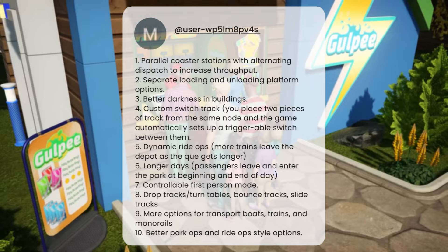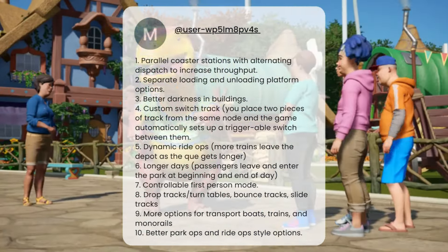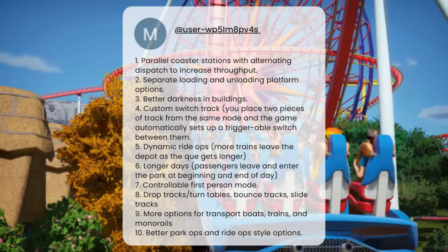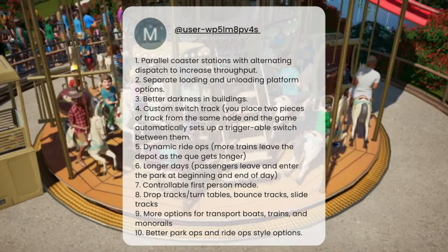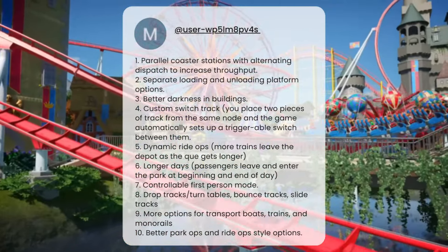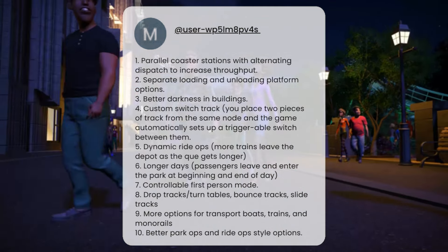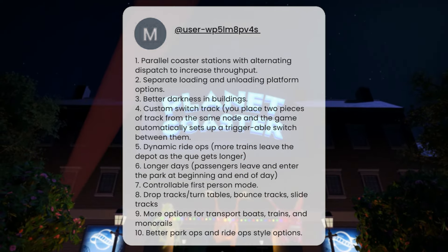Next up we've got a user with loads of suggestions: parallel coaster stations with alternating dispatch; separate load and unload platforms — loads of people are asking for that; better dark rides in buildings and better darkness in buildings; switch tracks; dynamic ride ops where more trains leave the depot as the queue gets longer. Also, controllable first person mode — I believe we are getting an updated first person mode, so I think that is in there.